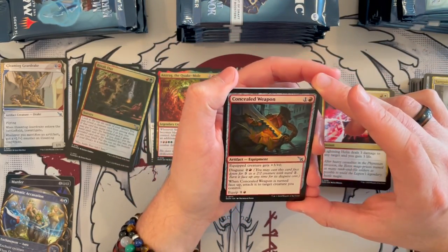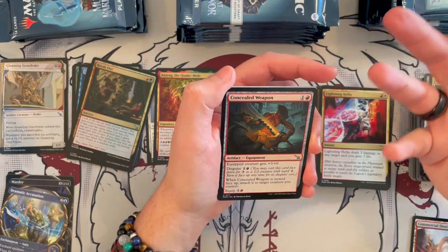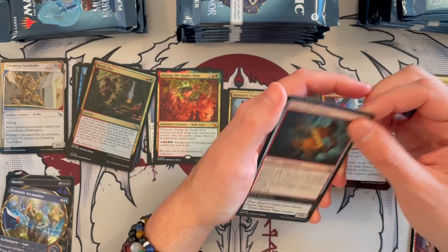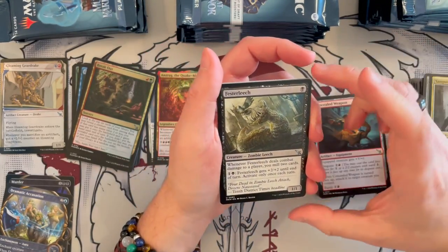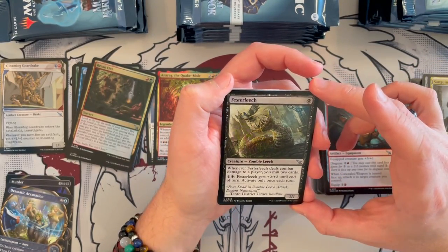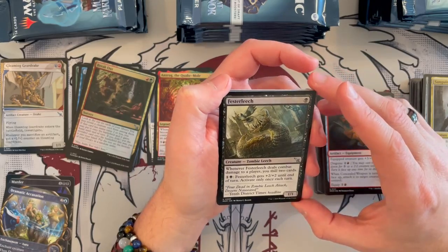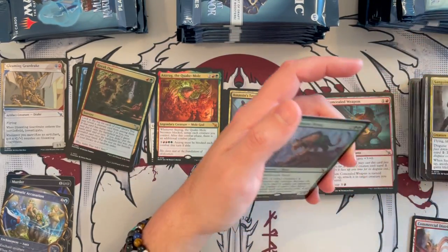Concealed Weapon — costs 2, it's red. Equipped creature gets +2/+0, and you can disguise it, of course, because it's a concealed weapon. When it's turned face up, attach it to target creature you control. I see what they're going for — it might be a bit too much for killing just another creature, but for doing damage in the right approach it could be good. Festering Leech is a 1/1 that costs 1. When it deals combat damage to a player, you mill 2 cards. And for 2, it gets +2/+2 until end of turn, activate only once each turn. Meh — it's good for graveyard enablement, I guess.